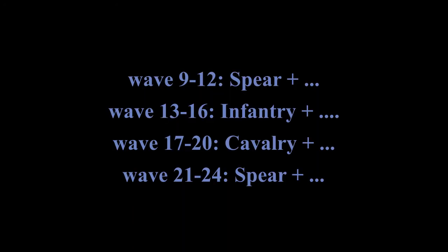Here we are at the start. What can we expect with Army of the Dead? There are several easy ways and difficult ways, and if you look carefully you see the pattern. That pattern involves wave 9 to 12 spearmen attack plus something else, 30 to 60 infantry plus something else, 70 to 20 cavalry plus something else, and 21 to 24 which is spear plus something else. So we know what to expect.